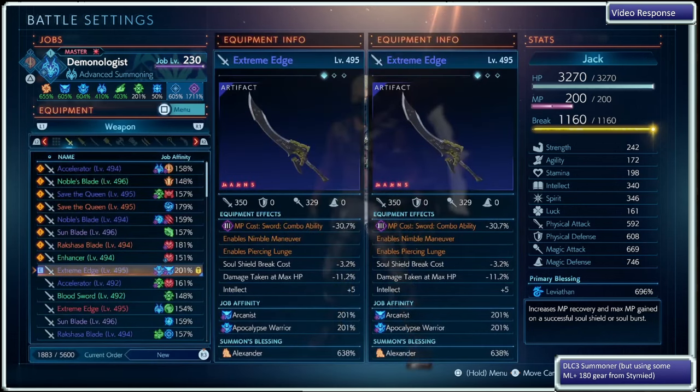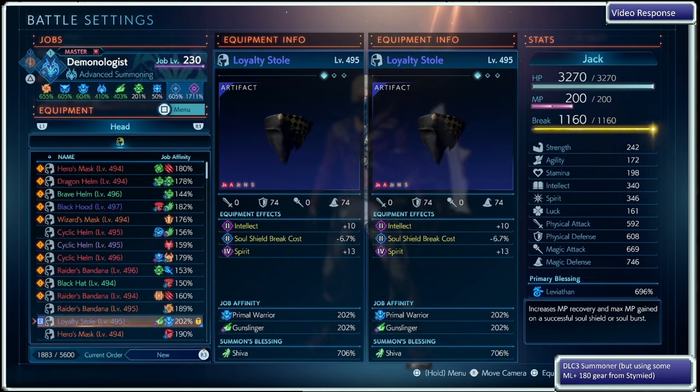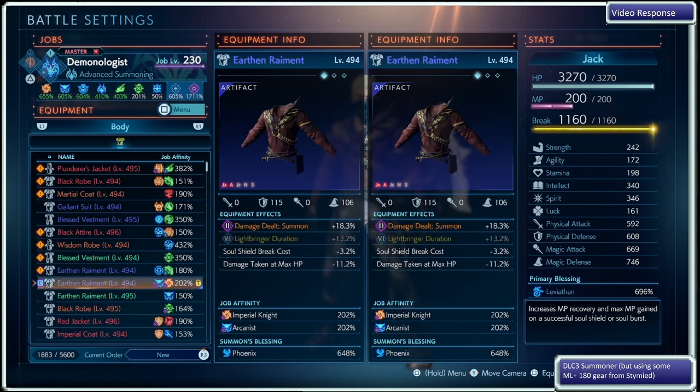Kind of looking across the gear — this is still taking advantage of the stymied gear, where right now I just slapped together whatever I had. If I had Ramu for intellect that would have been nice, or just Leviathan or Bahamut for a balance of stats so nothing is too overpowered. Across each piece of gear is going to be intellect offensively, but scale that back if you want a longer fight by choice. And then damage taken at max HP to help out with runic protection a little bit.